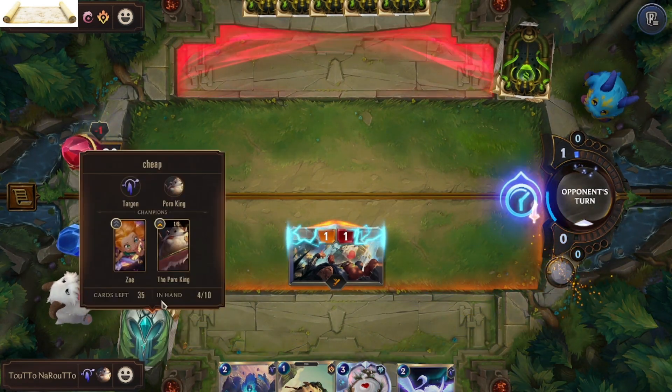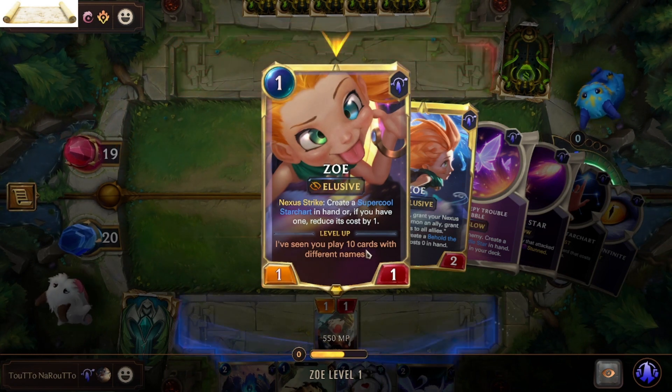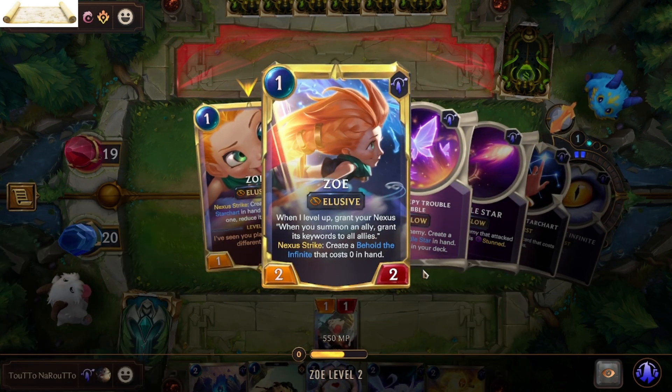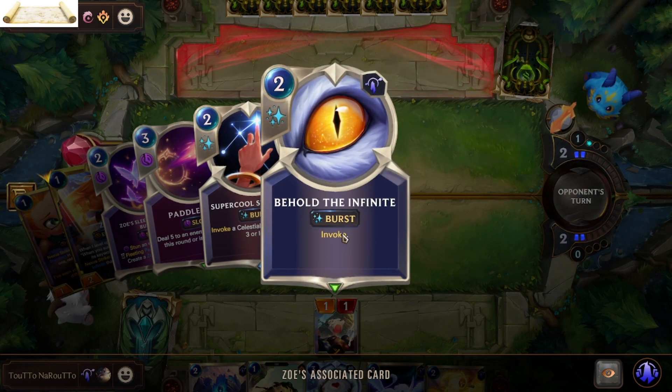For Zoe to evolve, she needs to see you play 10 cards with different keywords. Once she evolves, every time you summon an ally she grants its keyword to all allies, and when she strikes the nexus she gets Behold the Infinite, which allows her to invoke.